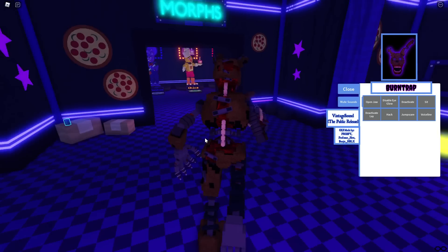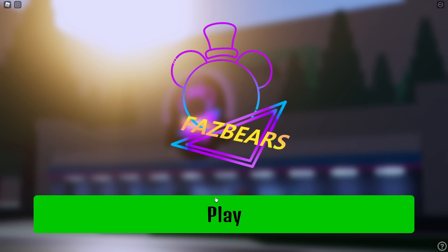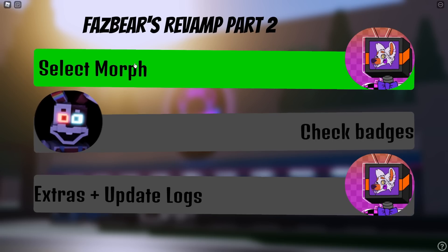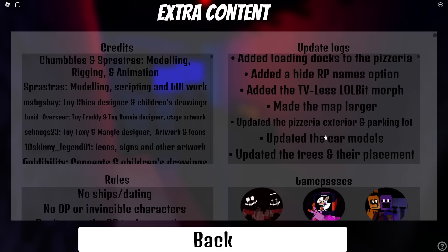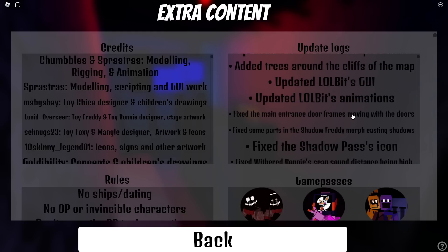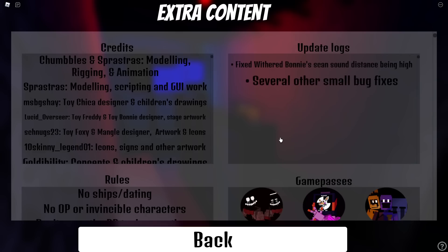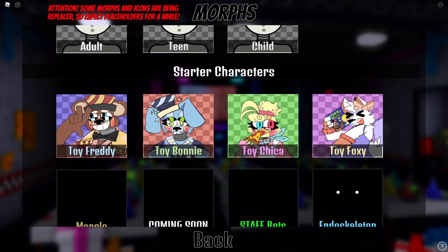Anyway, that is Burn Trap and that's how you get him. Now let's move on to Fazbear's Revamp roleplay and check out the brand new Lolbit and the brand new map. Here we are in Fazbear's Revamp. Here are all the updates: houses added, a new town area, loading docks, the pizzeria, hide RP names, TV list, Volbit morph, made the map larger, updated the pizzeria exterior and parking lot, car models, trees, updated moments GUI animations - there's definitely a lot of stuff in here.